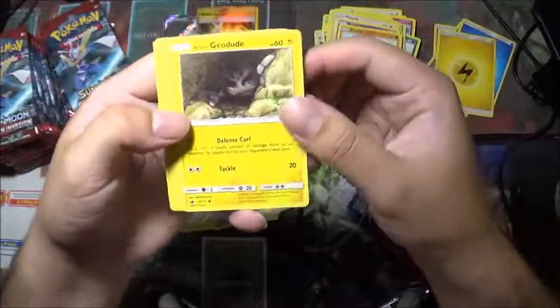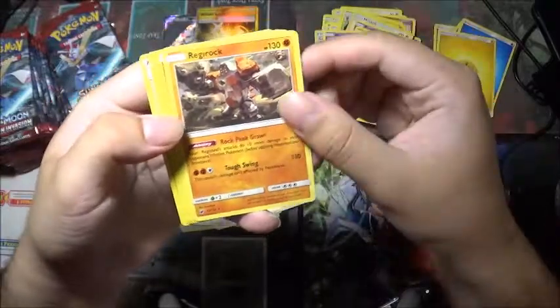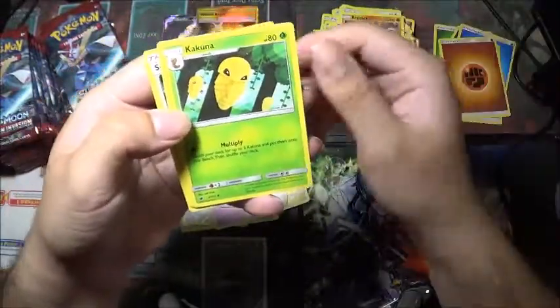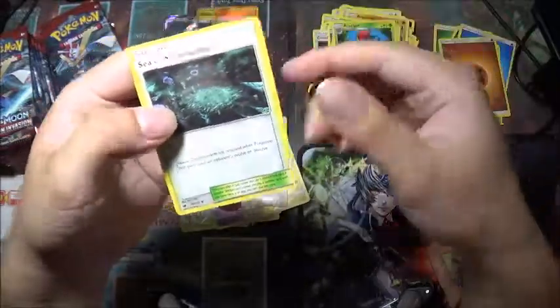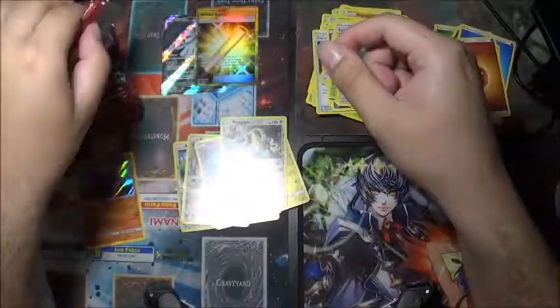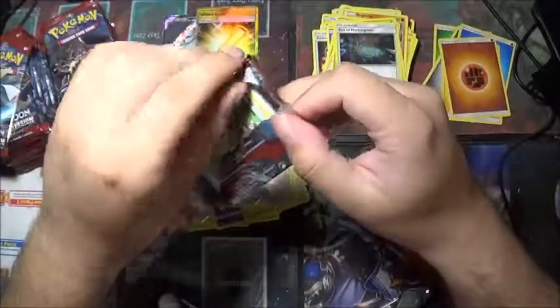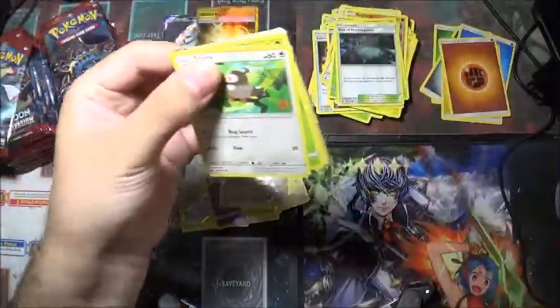Pumpkaboo, Stufful, Geodude, Cacnea, Mischievous, Regirock, Fighting Energy. Kakuna, Accelgor, and Sea of Nothingness again. Sounds quite sad — the Sea of Nothingness.